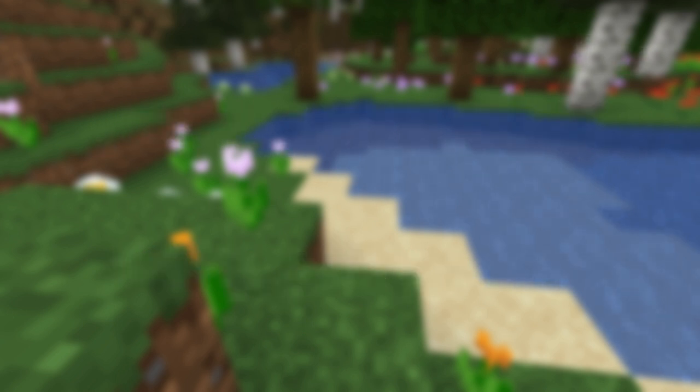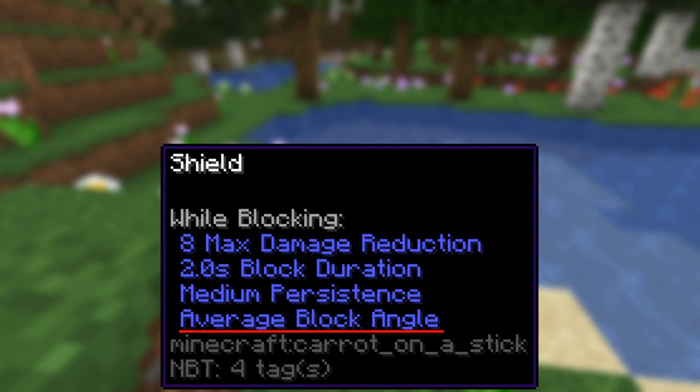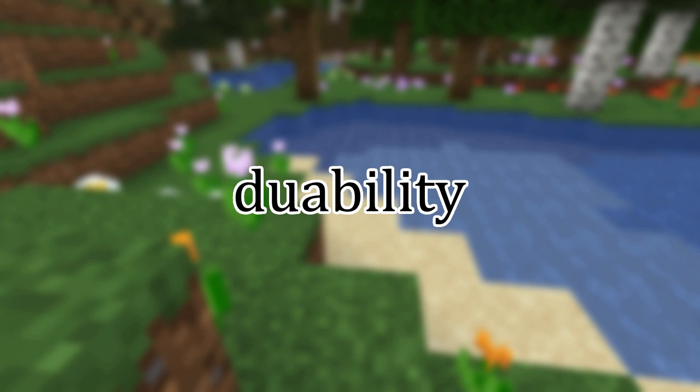A block is successful if the entity that hits you is within an area defined by the x-angle and y-angle attributes. X-angle is the vertical angle and y-angle is the horizontal angle of this window. The blocking angle is displayed in the attributes in three values: wide, average, and narrow. Narrow is defined as any y-angle below 70, average is any angle between 71 and 110, and wide is anything above 111. X-angle is not considered for the display of the attribute, and all presets in the generator have an x-angle of 90.